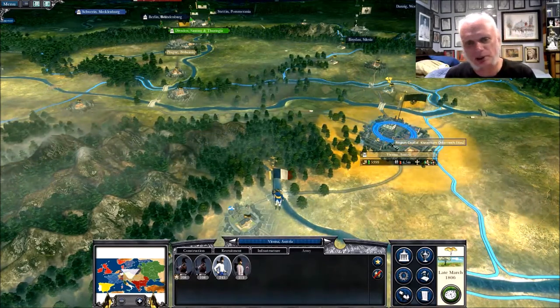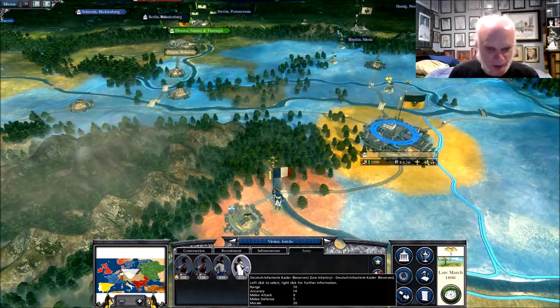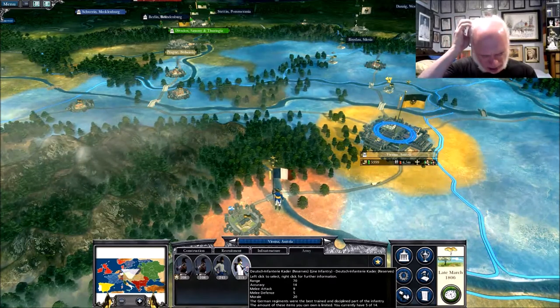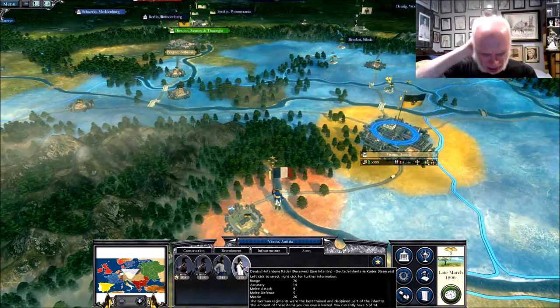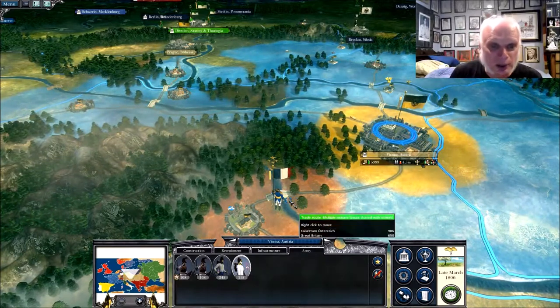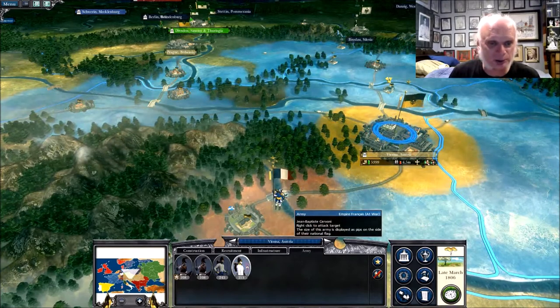I guess they just moved there. These guys can - they're line infantry, they can form square, I'm pretty sure. That's the important bit. He may get the bridge advantage here, but I'm curious to see what happens.